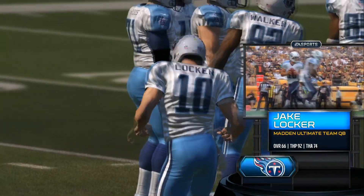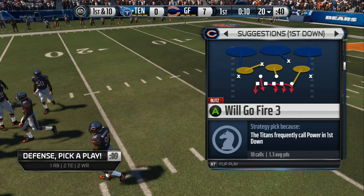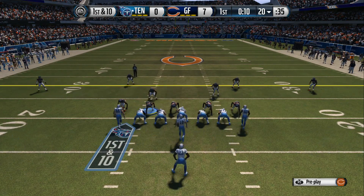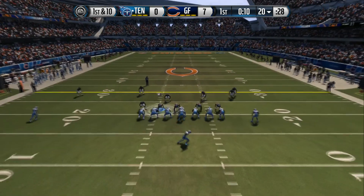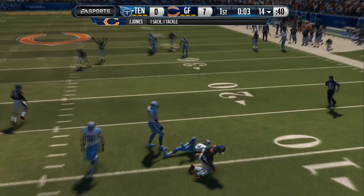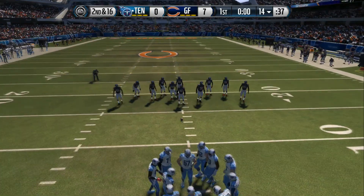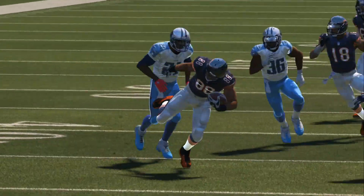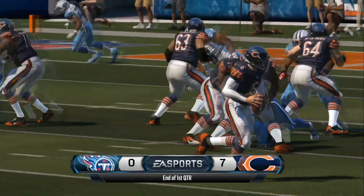And at quarterback, after a season of injuries a year ago but one that showed flashes of brilliance, it's Jake Locker — first-round draft pick out of the University of Washington. This guy has some talent. Look out. They bring in the extra tight end. First and ten. The defense gets set. Second down now. And as the first quarter comes to a close, we'll take a short break before the beginning of the second here in Chicago, Illinois. You're watching the NFL on EA Sports.